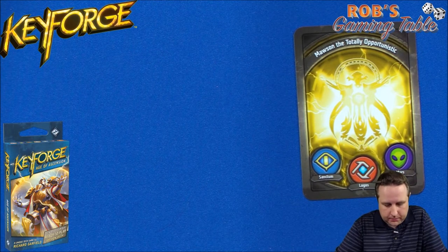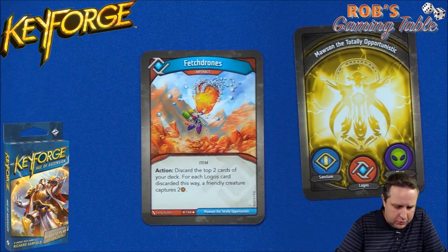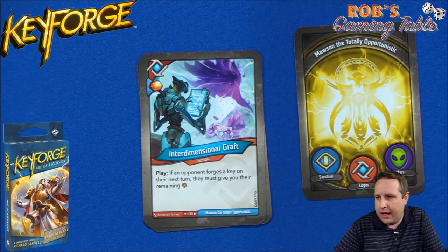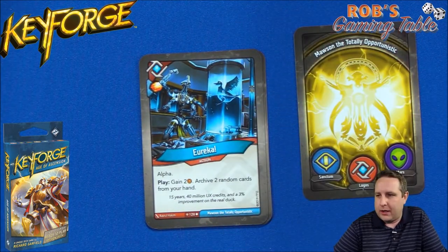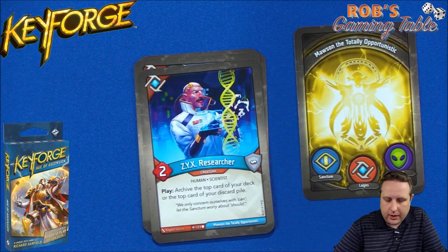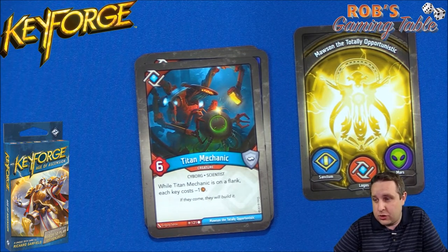Let's jump on to Logos. There's a rare you don't see much: Fetch Drones, an item — action, discard the top two cards of your deck, and for each Logos card discarded a friendly creature captures two. Some amber control in Logos I hadn't really registered before. A little more amber control with Interdimensional Graph — if your opponent forges a key on their next turn, they must give you their amber; at least you get an amber pip off it regardless, so it's not completely situational. An awesome amber gain card is Eureka — it's an Alpha, gain an amber off the top, then gain two more off the ability, then archive two random cards from your hand. Then ZYX Researcher, Human/Cyborg Scientist — play, archive the top card of your deck or discard pile, and while on the flank he makes keys cost one less amber.